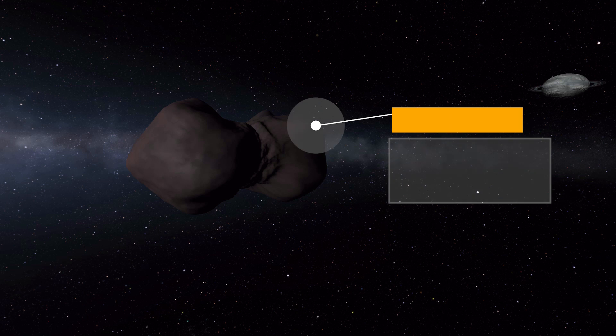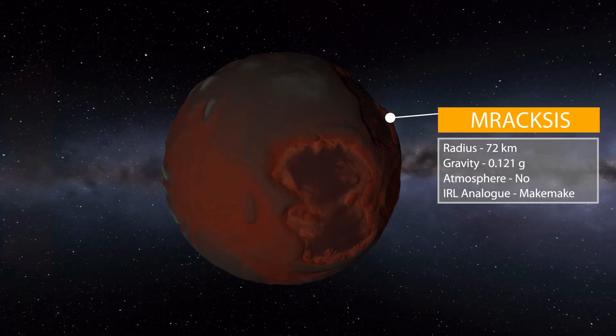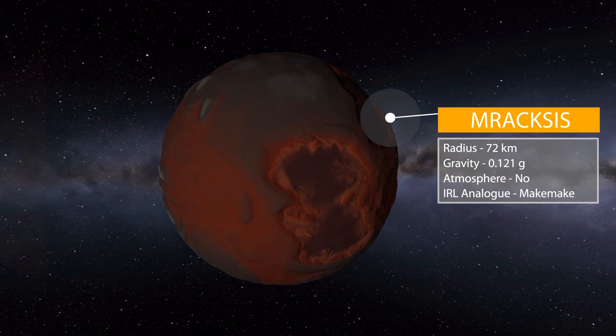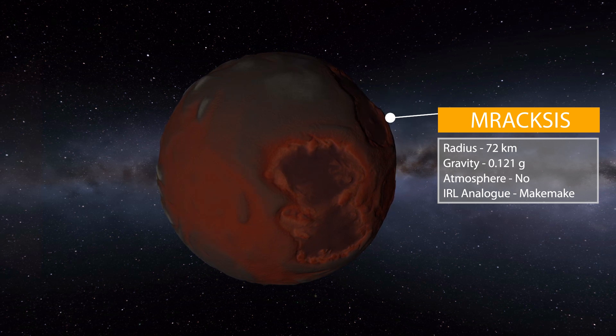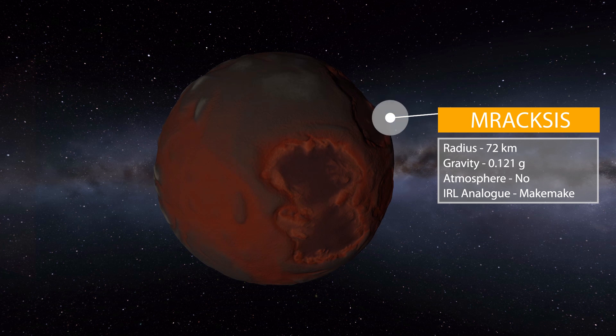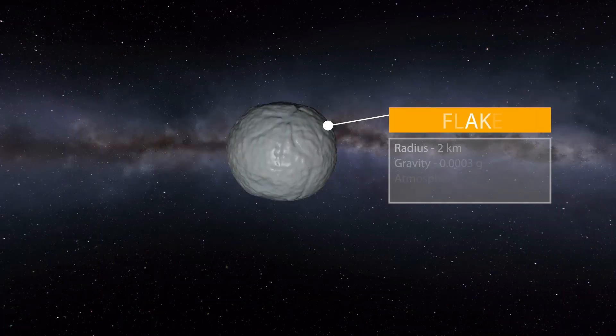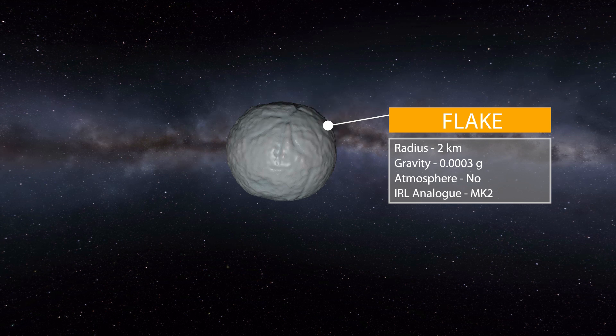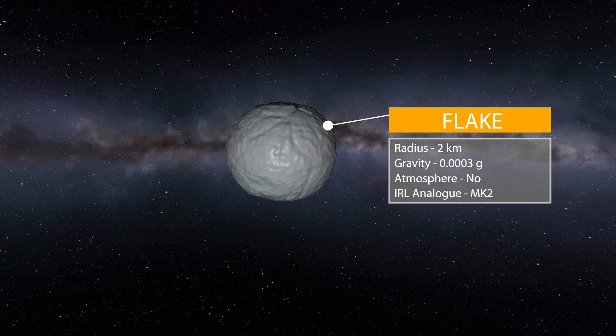Moving on to the next celestial body: Maraxis, another larger one at 72 kilometers in radius with a gravity of 0.121 g's, no atmosphere, and its analog being MakeMake. I love the beautiful rust and black coloring on this one. Being larger, it too has a moon — Flake — a tiny one at two kilometers in size, just a small ball of ice with a gravity of 0.003 g's, no atmosphere, and its analog being MK2.